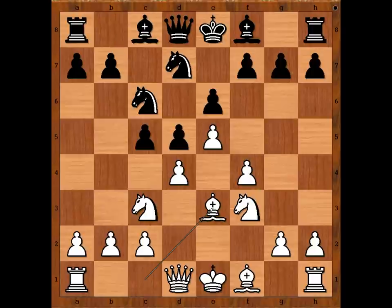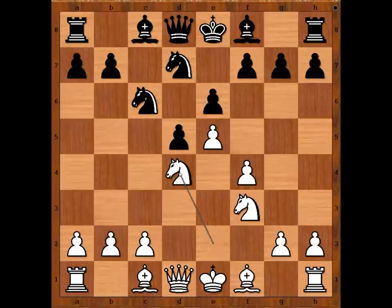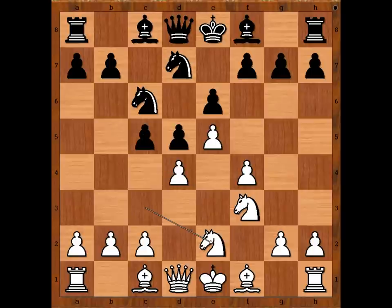Bishop to e3 is the most played move, but Nigel played knight to e2. Then f6. If c takes on d4, knight from e takes on d4, and after bishop to c5, c3. So Andersson played f6, c3, f takes on e5.